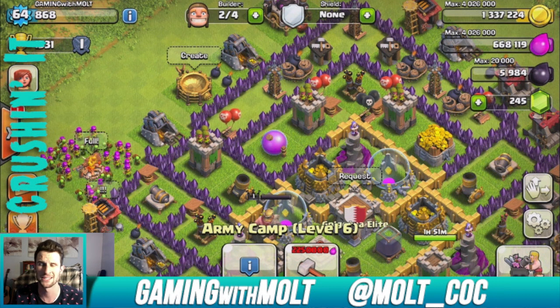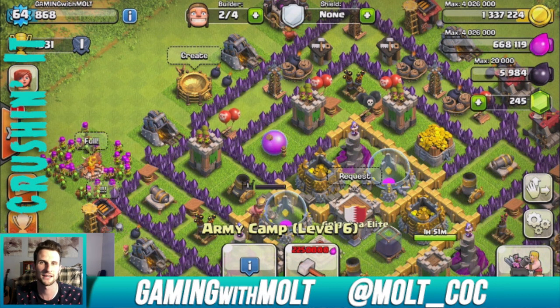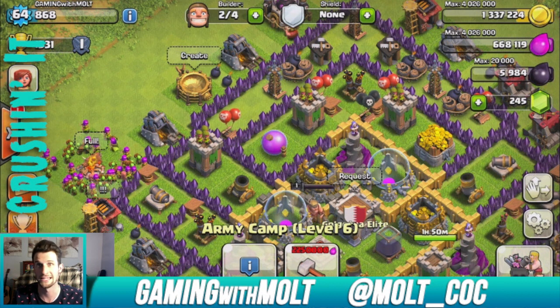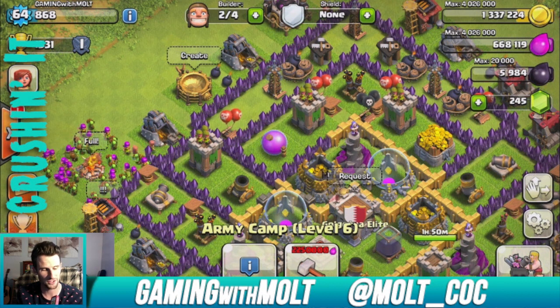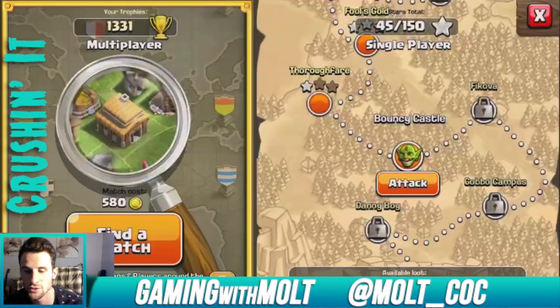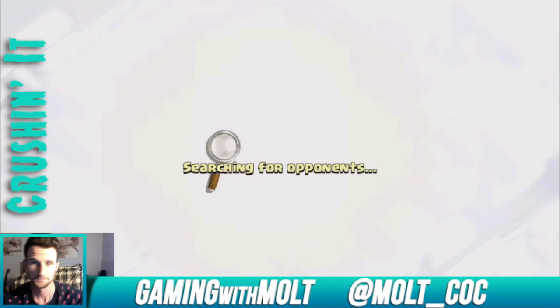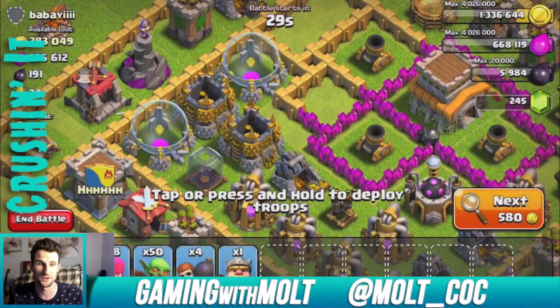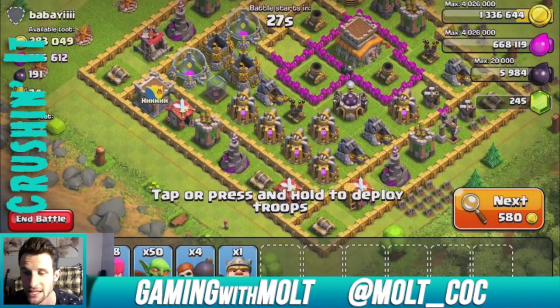It may seem like I only got 150,000 gold or something and I could have found one with 300,000 — yeah, I could have, but the army I might have used would have taken longer to train. Archers and whatnot are very good for farming lazily — when you don't want to use that much. Look at this — that's what I'm talking about.